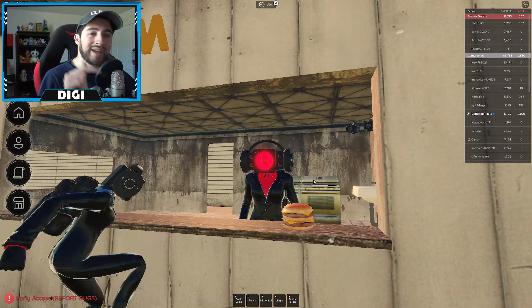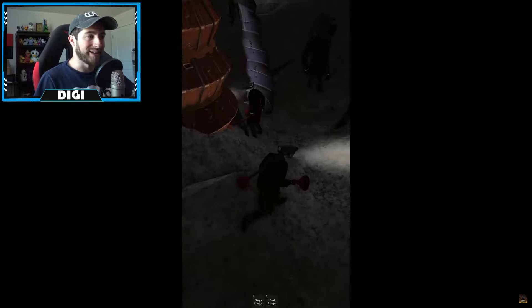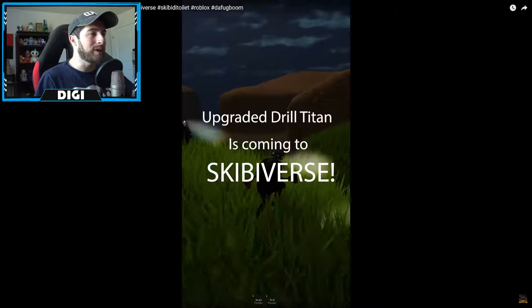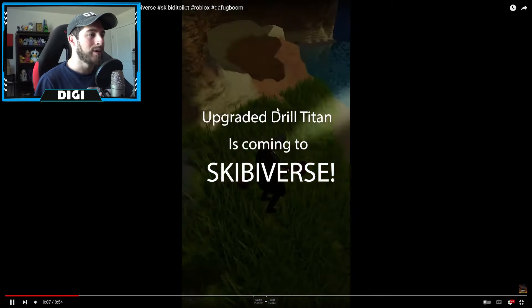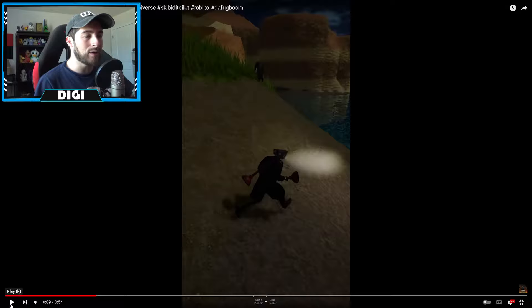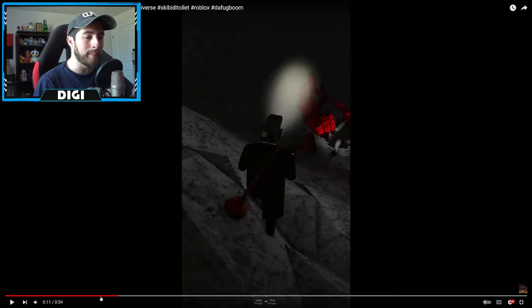Alright, so here is the video — 'Finding Upgraded Drill Titan' — uploaded by Mastermind. Let's go ahead and watch it. Here we see the map a whole lot better, and it looks like we go down the side of the mountain near the water, but then it cuts to this.